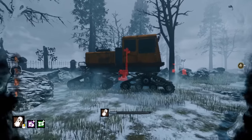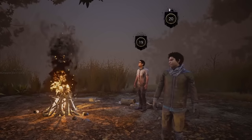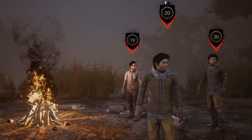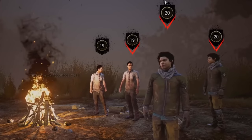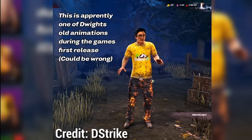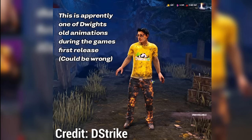Yet another thing that was brought back fairly recently is Dwight's old lobby animation. This is a pretty minor addition compared to the other things we've looked at, but basically when Dead by Daylight was first released back in the summer of 2016, all survivors used to have completely different idle animations while in the lobby, and the characters looked a lot more nervous back then compared to today. Most of these animations were changed pretty early on, however it looks as if Behavior has brought them back for DBD's latest PTB. And even though it is unclear if this is a bug or working as intended, I honestly can't believe that these animations still exist in the game almost 8 years later.